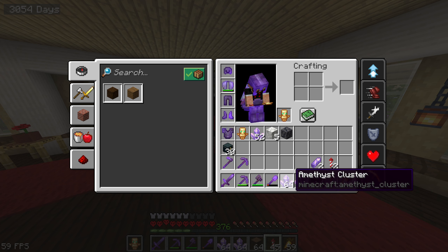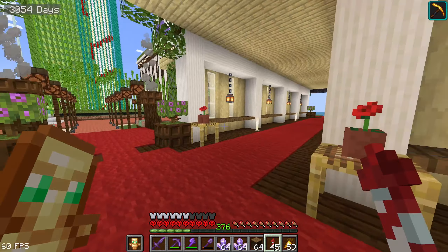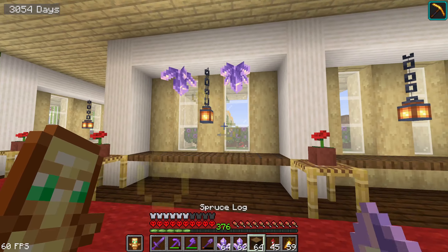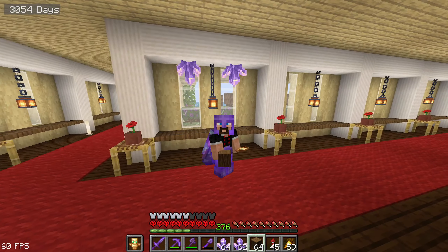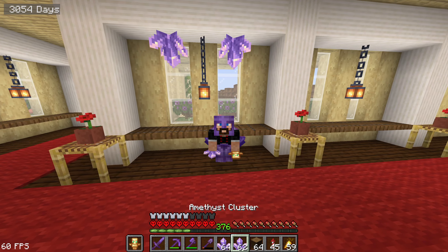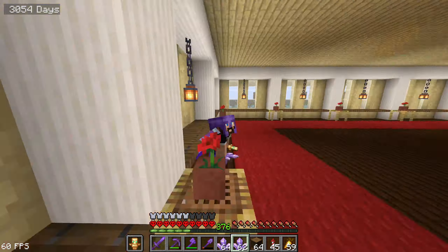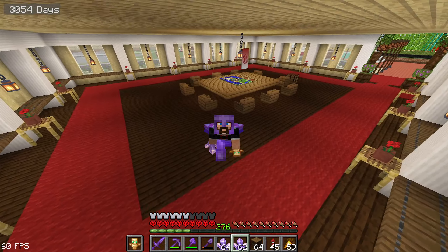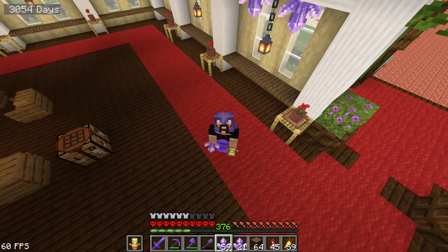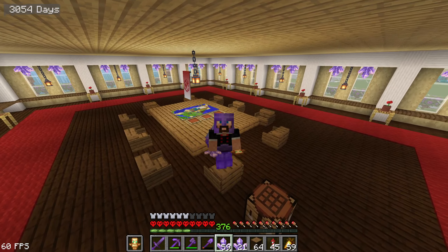We've collected some amethyst clusters, which are going to help make this place look a little bit more cool. I decided to put some amethyst clusters over here — oh, that's a huge contrast and I love it! We need to put all of those amethyst clusters in here and so on. Let's put all of that over there and we'll be back.